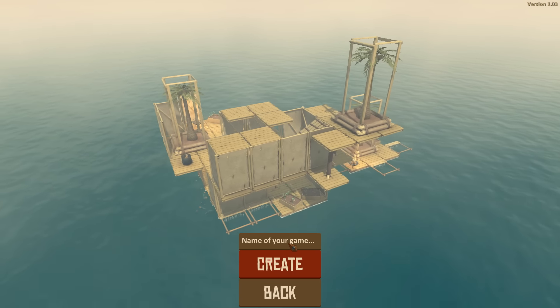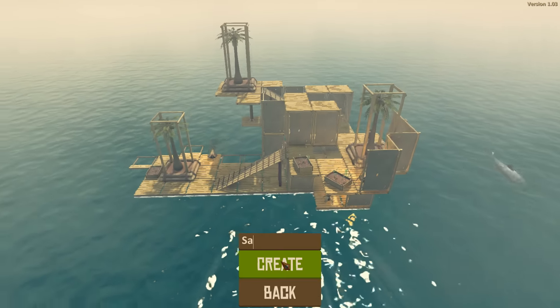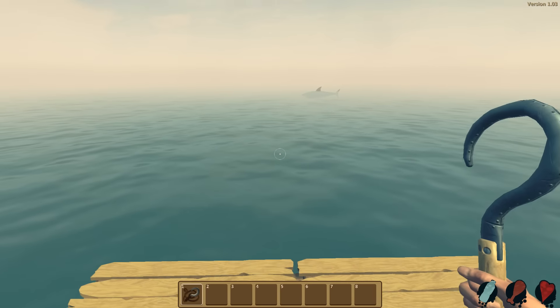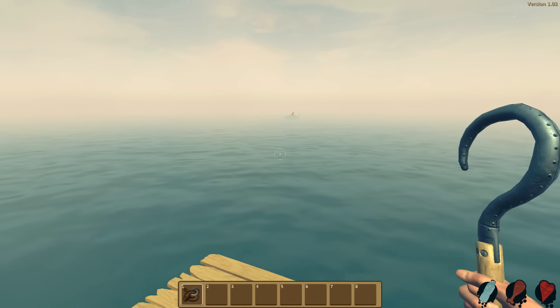We're going to call this... I didn't think this through. I'm really bad at names so I'm just going to go with save one. Alright, so we're on a raft here and we have a hook. And there's Señor Shark just circling us. Señor Shark please, we're all friends here. I'm going to hit you with this hook.